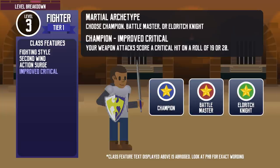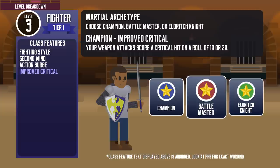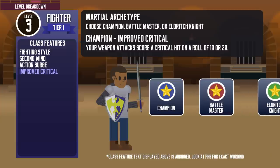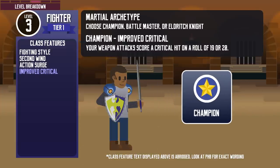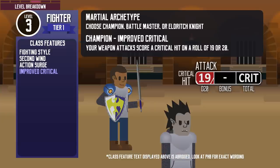At level 3, fighters branch off into one of 3 different archetypes. Champion, in my opinion, is the simplest and most beginner-friendly archetype. The Battle Master adds a lot more depth to the class, and the Eldritch Knight allows the fighter to cast some spells. For this guide, we will be using the Champion archetype — keep watching until the end of the video for my review of the others. The Champion's Improved Critical lets them score a critical hit on a roll of 19 or above for weapon attacks. It is not a flashy feature, but it is easy to understand. Half-orcs with their Savage Attack racial trait benefit greatly from this feature.